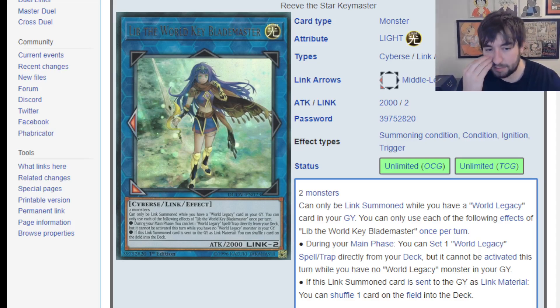Its two effects are both really powerful. The first says: during the main phase, you can just set any World Legacy spell or trap directly from the deck, but it cannot be activated this turn while you have no World Legacy monsters in grave. But basically if you're putting a World Legacy in grave, you probably have a way to get a monster, so you should be able to activate that spell most times. The second effect: if this Link Summoned card is sent to the graveyard as Link Material — non-targeting — shuffle a card on the field into the deck. Immensely powerful, especially since we now have IP Mascarena, and one of the World Legacy traps you can set lets you quick-link on the opponent's turn. So you quick-link with this into SP Little Knight, SP banishes a card, then Lib shuffles a card — which is chain blocking — plus you have SP's other interruptions.